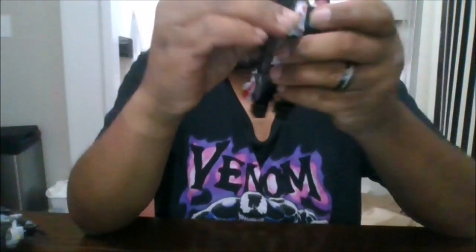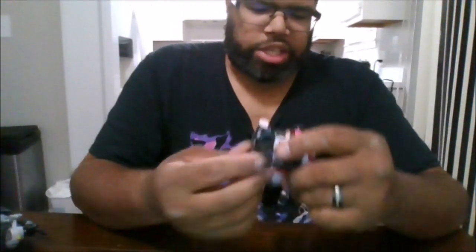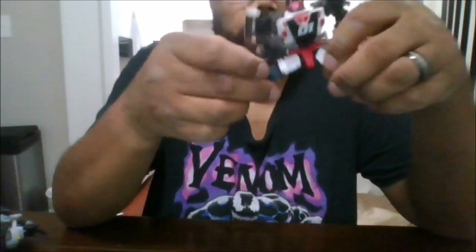Arms can rotate 360 degrees and can go out forward. You do get bicep swivel. The fist can go all the way in and you can do a 90-degree motion for the fist. You do get a waist rotation. You can definitely do the splits. You can kick forward that far, back that far. You do get a 90-degree bend. You get thigh swivel.